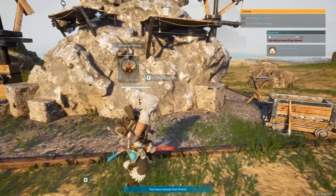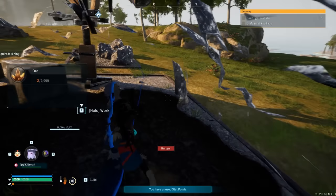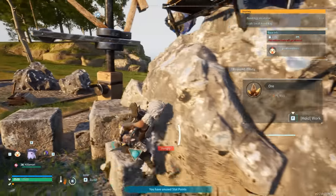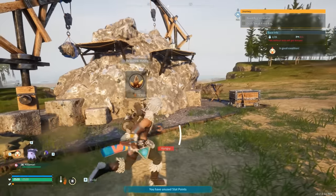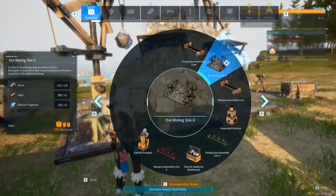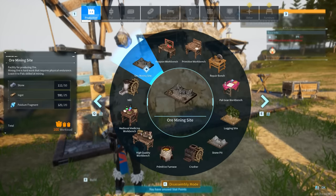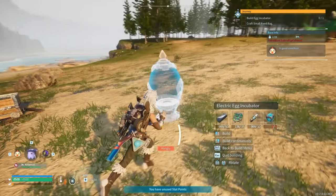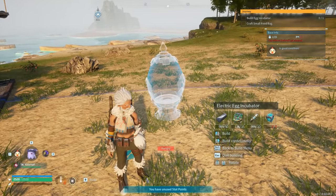Last but not least, we have some completely new buildings. New building: electric egg incubator has been added; the incubator consumes electricity to automatically adjust the temperature to the optimum level for each egg. New building: ore mining site has been added; the mining site allows you to produce ores from the comfort of your base.